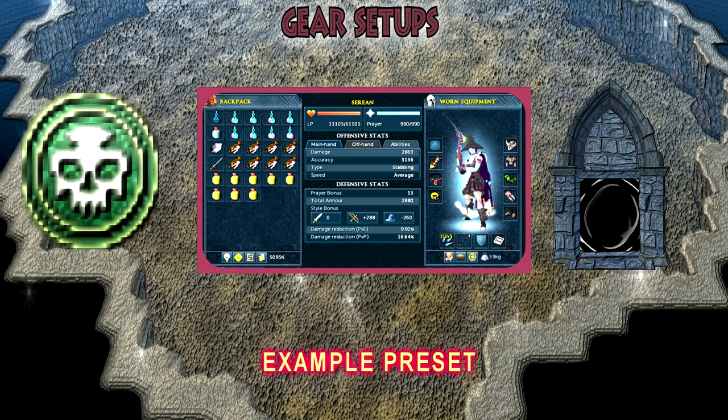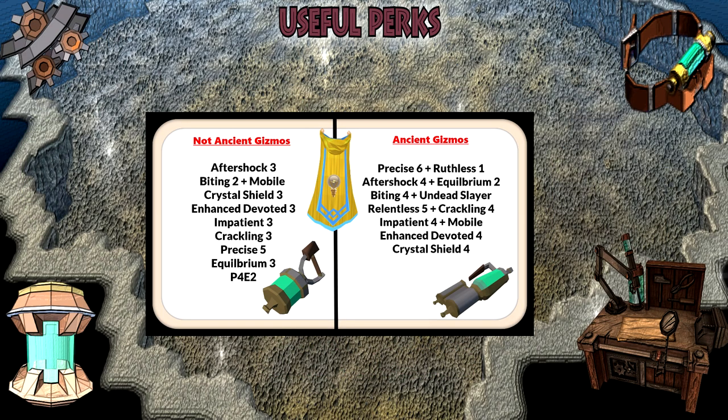I can usually last around 40–45 minutes before banking. To start off, you may last around 20 minutes, then 30 — over time you'll grow familiar with the attacks and learn how to maintain your health. Practice makes perfect. Moving on to perks.